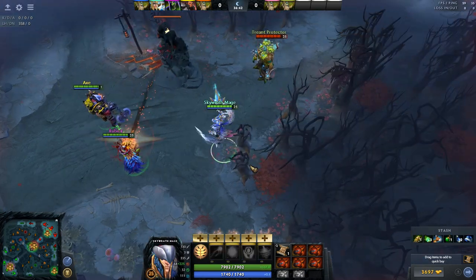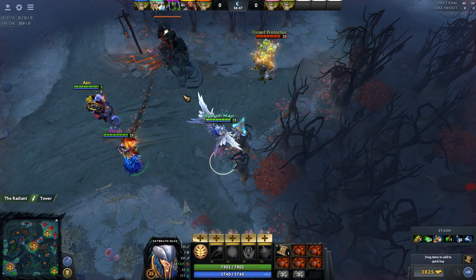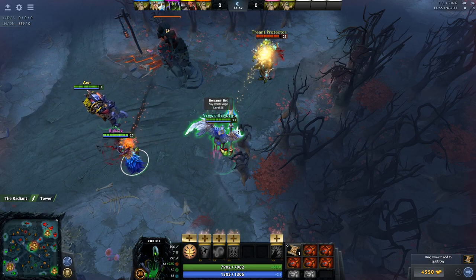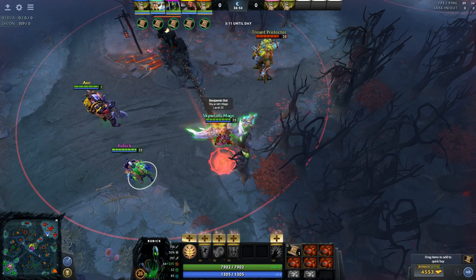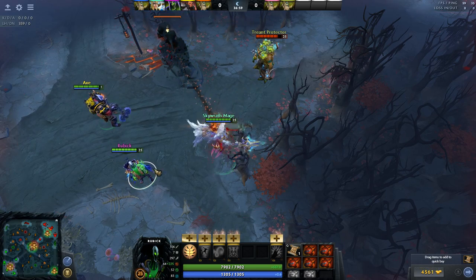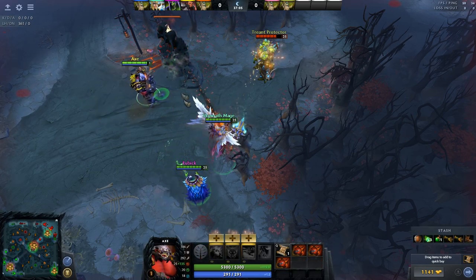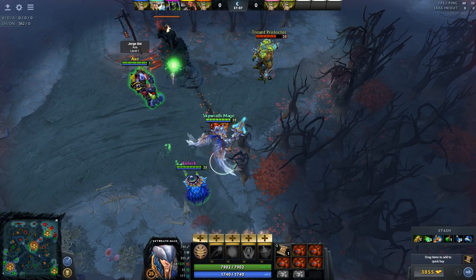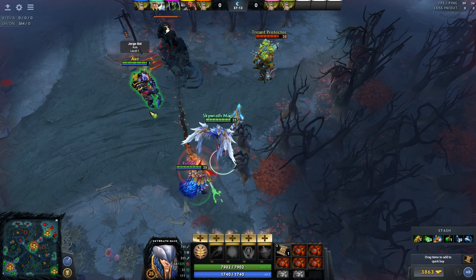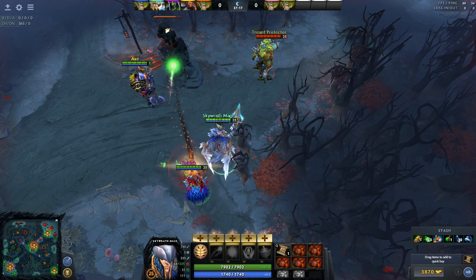So if I take Skywrath Mage and start right-clicking Treant Protector, the Tower does not refocus its Aggro because nothing has been done to trigger a refocus. But if I do that manually by A-clicking Skywrath, the Tower will start hitting Sky — even though Axe is actually closer — because it wants to prioritize Heroes first and foremost. So if Rubik starts right-clicking the Tower and I move Axe close and then A-click Axe to stop Skywrath from getting hit, the Tower's not going to hit Axe — it's going to hit Rubik, because the Tower prioritizes itself over anything else aside from Heroes.